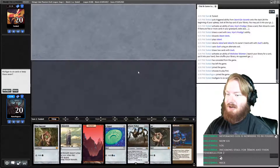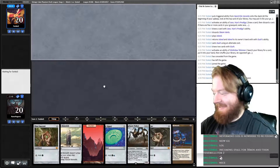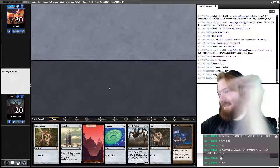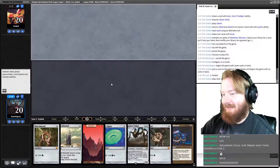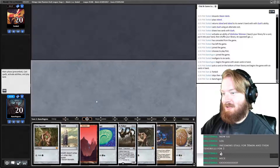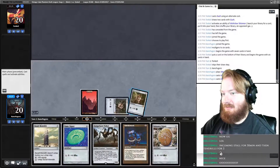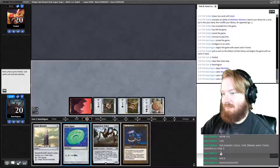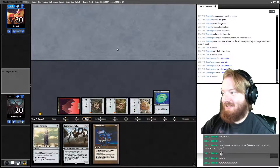Land, Mox, Mox, Signet. Untap, Smokestack. This is happening! Actually we can set it up with Basalt Monolith — Land, Mox, Mox, Monolith, Signet. Opponent just F6'd through their first turn. Play Mox, play Mox, Signet, Signet, pass. I feel that was a pretty good setup there. Opponent starts Spire Bluff, passes. We draw Copper Lion Gorge, play Copper Lion Gorge, play Smokestack.